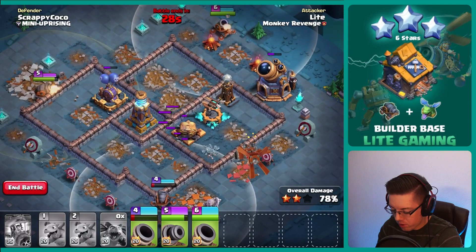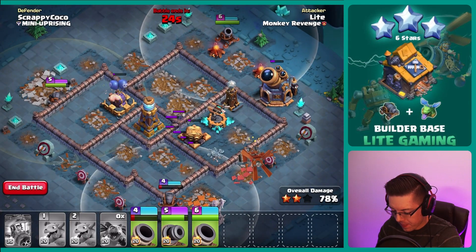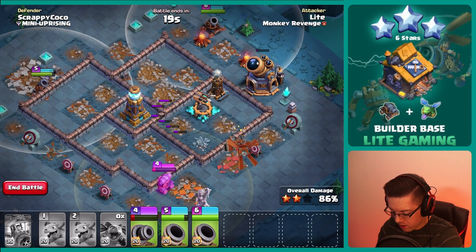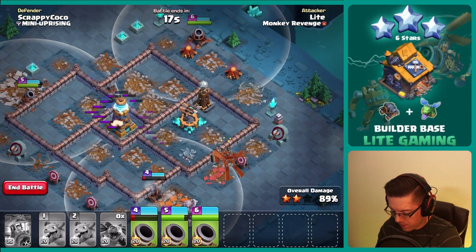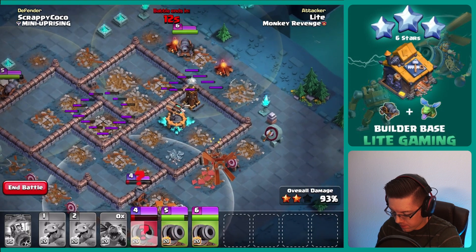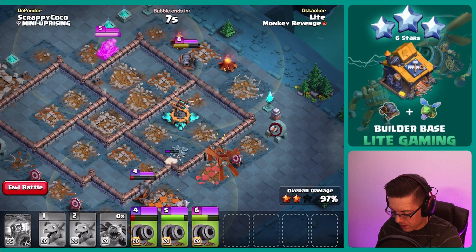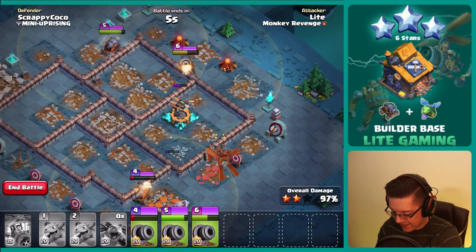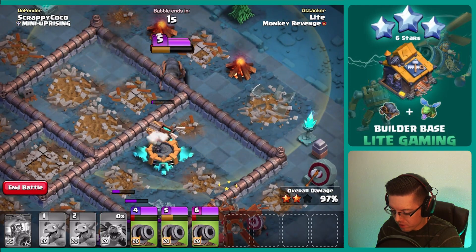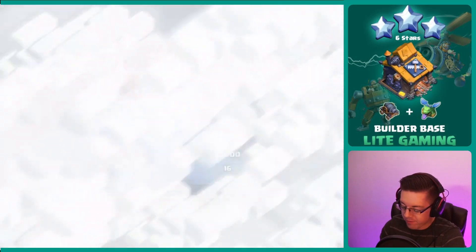Number five should be able to go into mortar mode and hit the mega tesla. Same with number four. Number six is going to have to just 1v1 the... that's expo — three, two, one. Wow, a time fail. Wow, very unfortunate.